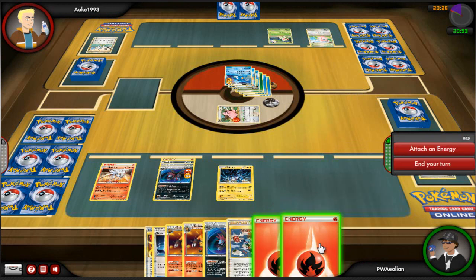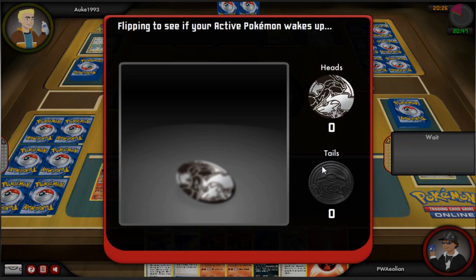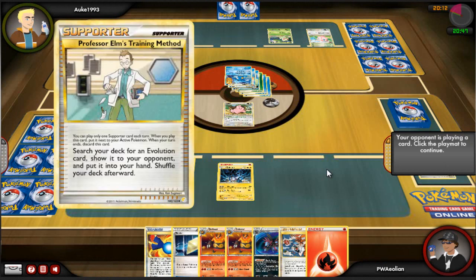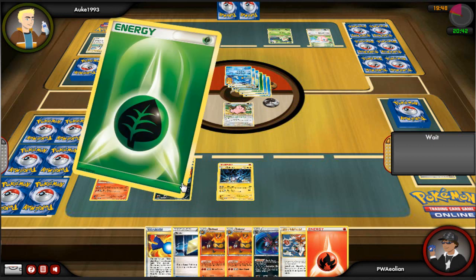He's going to do better damage to my Hydreigon now. I'm going to go for a Fisherman, get a couple of energies back, and shove those onto my Zekrom — start setting up Zekrom so that when he hits me I can hit him back harder. He uses Professor Elm's New Theory and gets a Bayleef.